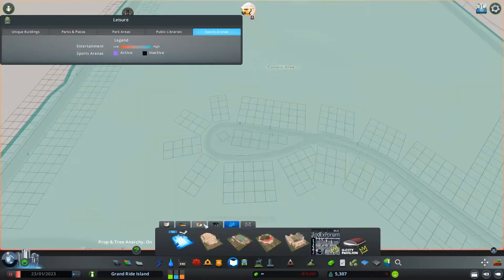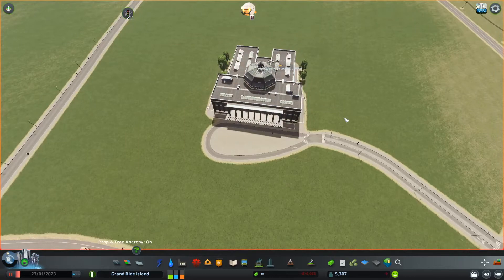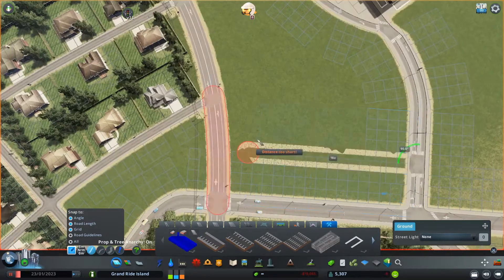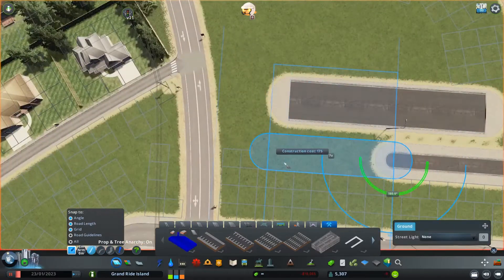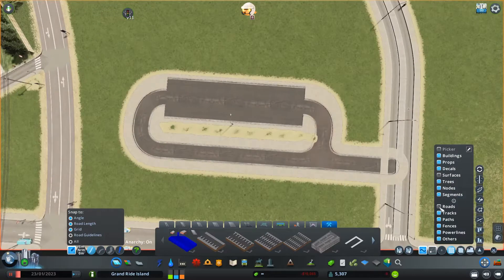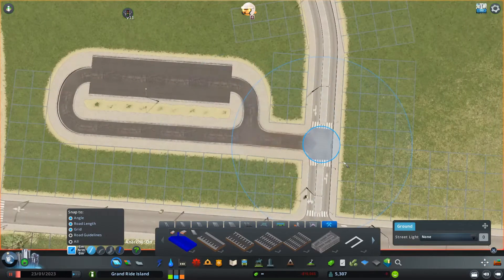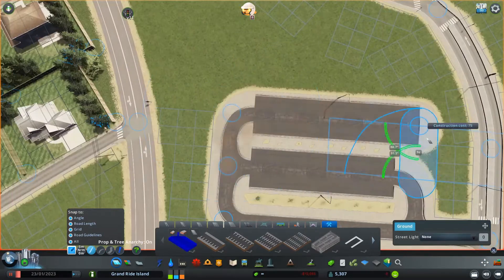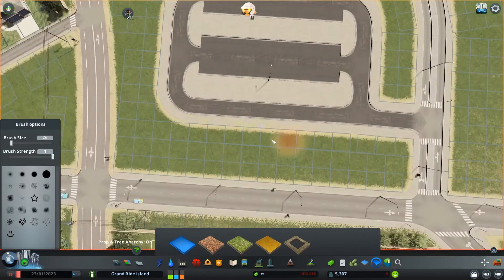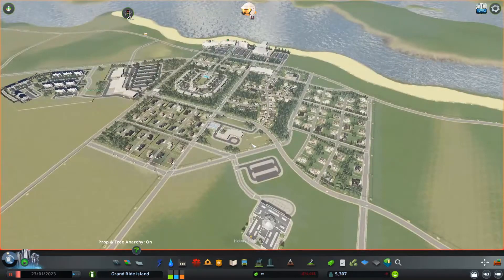I decided to make the school a trade school because the buildings in that set looked more like a small regional university that would exist in a small city like this. First, I laid down a main entrance road. I had this idea to have the road lead to a loop in front of the main campus building, because based on my personal experiences at my university and universities I've looked at on Google Maps, this is usually how campus roads work.